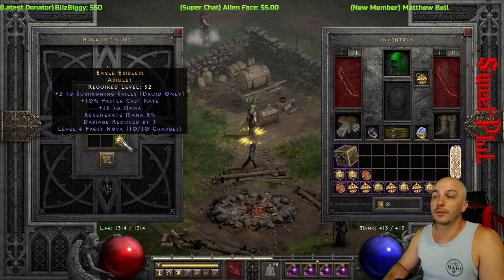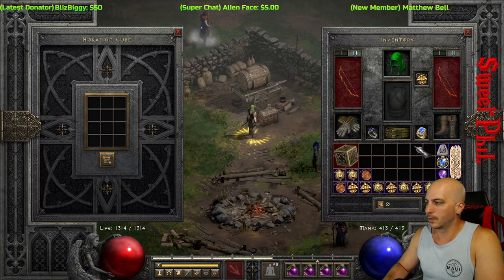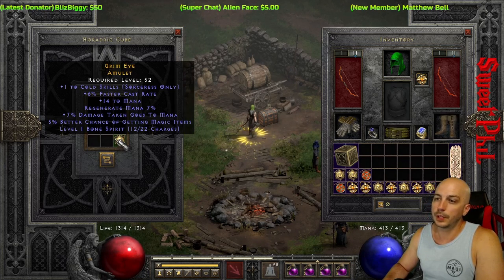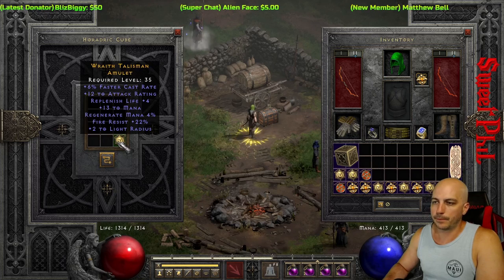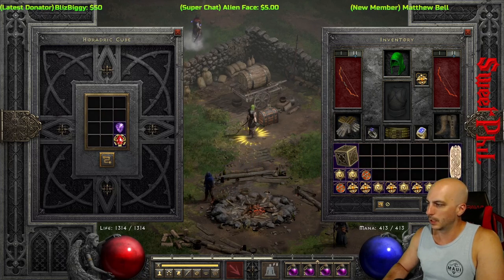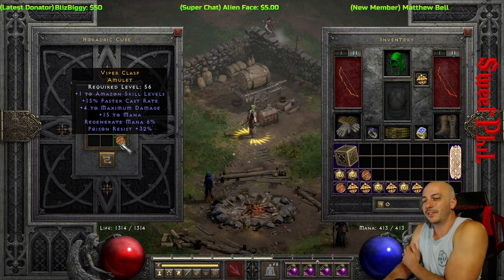At the beginning of sessions I start reaching like, 'ooh maybe I'll keep this one,' and it's just something that'll clog up my inventory forever, so we'll just toss that out. Two to summoning for the druid again, but frost nova charges — ooh. One to cold skills with really nothing else on there of any note. Trash, trash, trash.